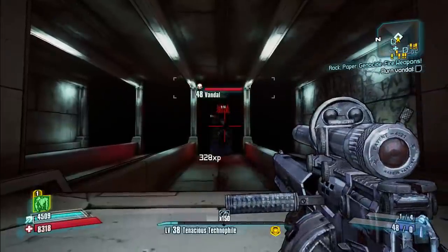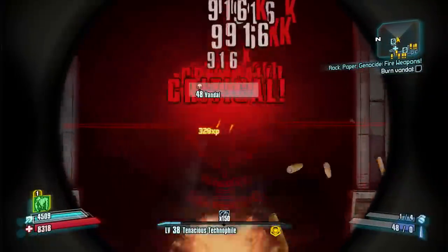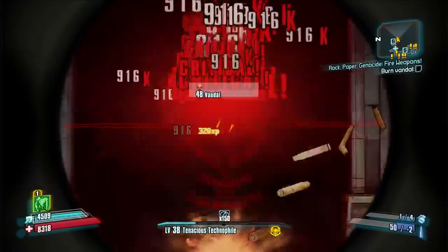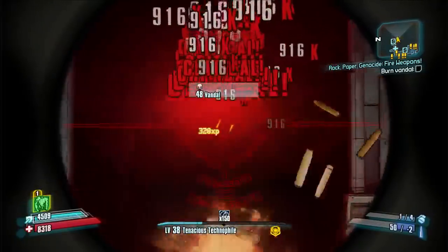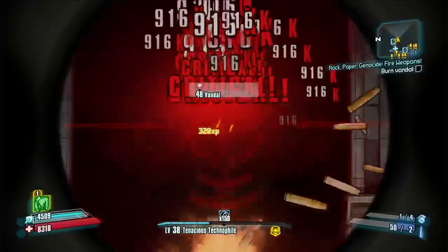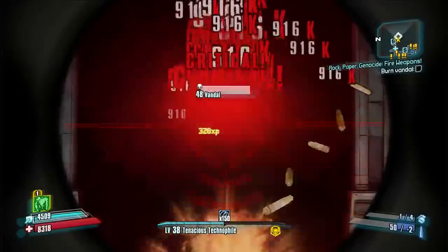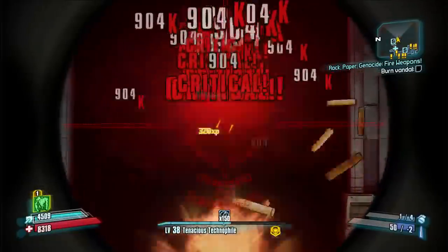A couple of notes on this: this is easy to do from here if you have a sniper rifle. There's the sweet spot — you see that? This is hemorrhaging experience. Earlier we didn't have it, but this is the sweet spot. You can just watch your experience bar go up.